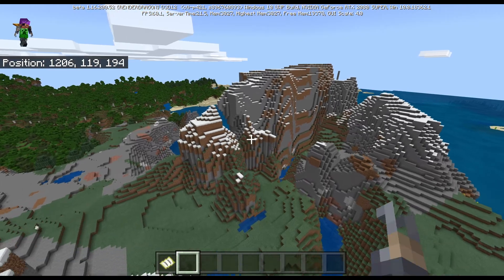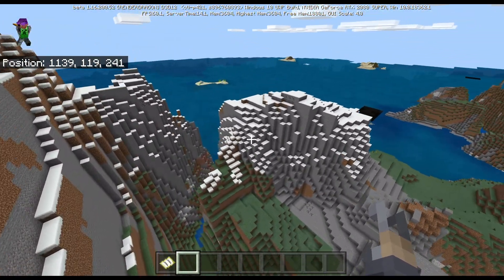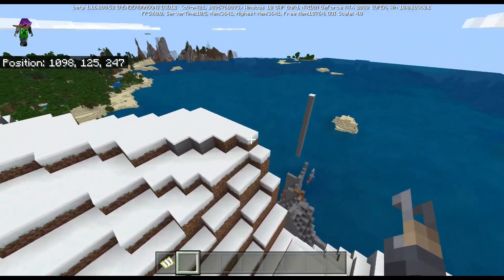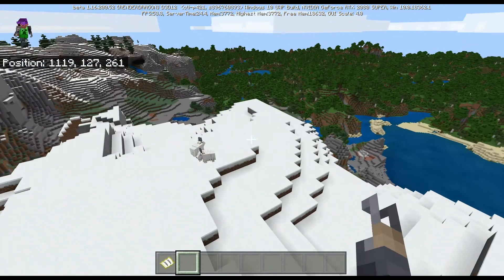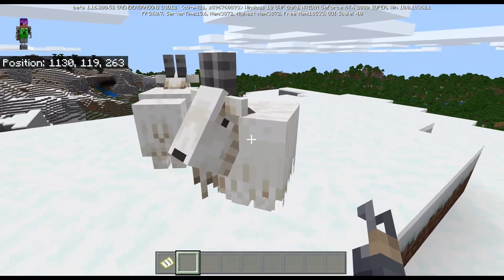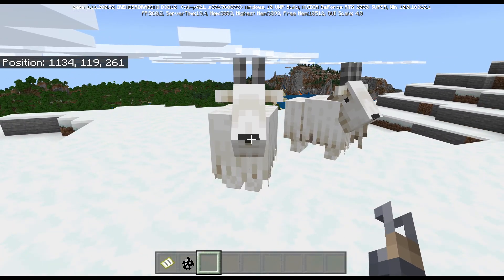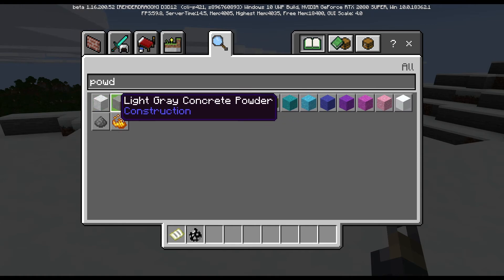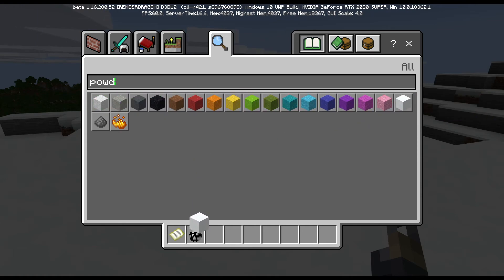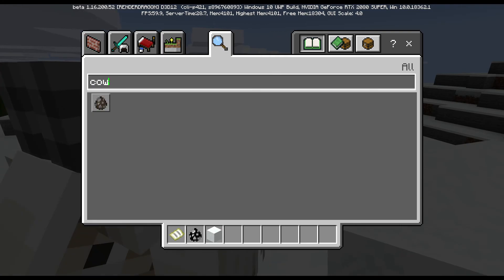Let me tell you what is included. So we need to look for these - I know they probably changed the mountains a little bit, but we're not in the full phase. They have added goats into this beta version, and they also added something called powder snow.